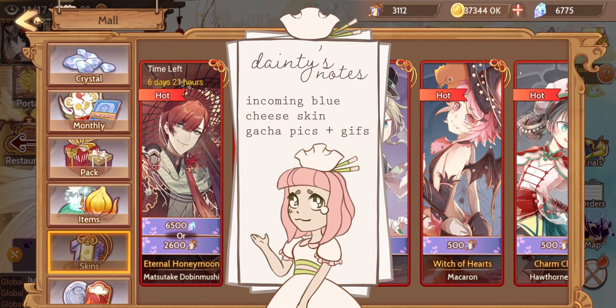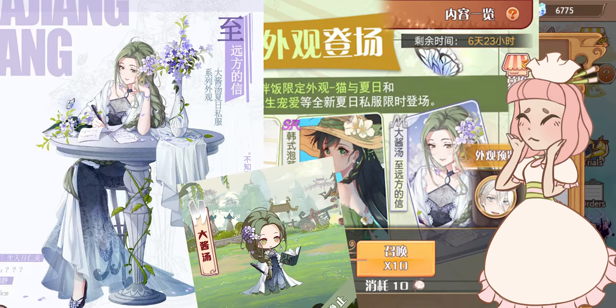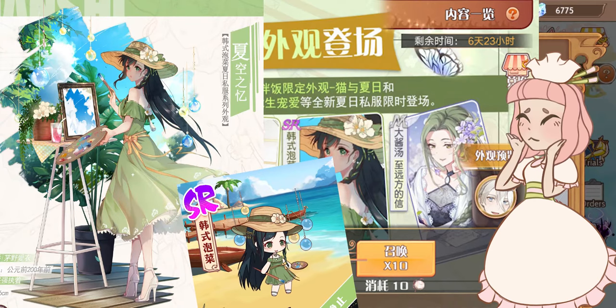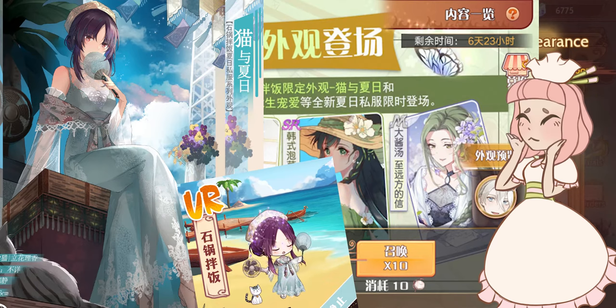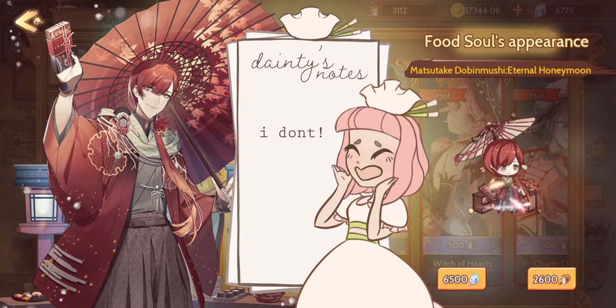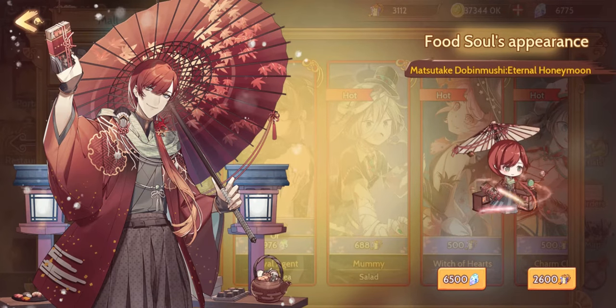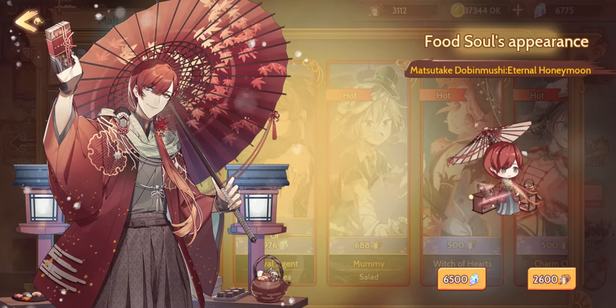I was looking at my skin vouchers and thinking of saving them for skin gacha, but what if I save all my vouchers and then I don't pull anything? I think the next skin gacha is going to be voucher-capped and you can only spend 2k, and then the blue cheese one is unlimited, but when are we going to get that gacha? We don't know. We haven't even gotten one since last summer. And I was looking at all the other chibis and Matsutake's chibi is top tier. I don't think I have any UR skins yet.